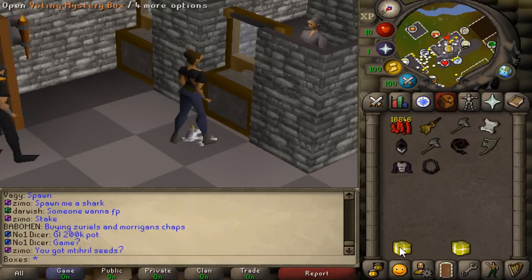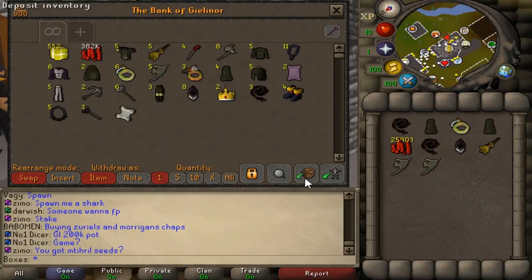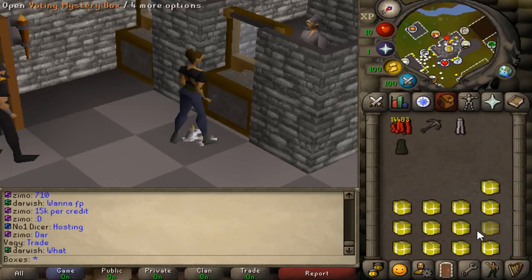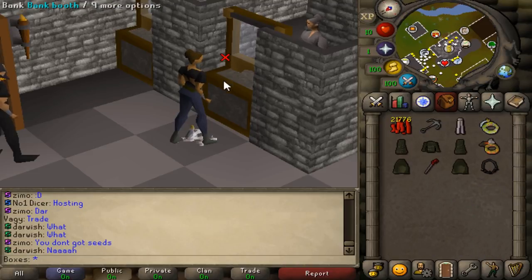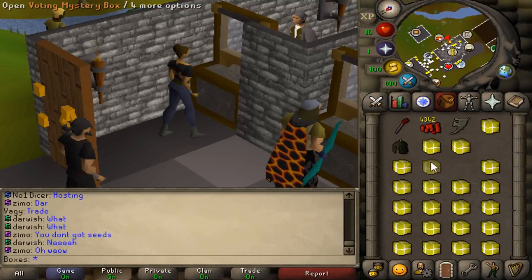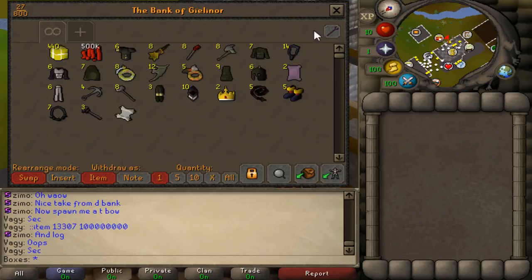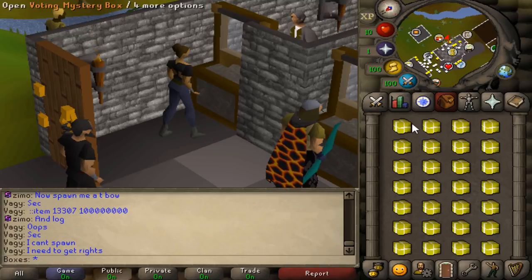First obelisk teleport scroll that we got. I don't know why I haven't gotten a party hat yet — I'll be honest, I did not know it would take this long. I'm halfway through and still haven't got a party hat, which is actually pretty depressing. Usually I get one by now. 412 boxes left — not too bad.